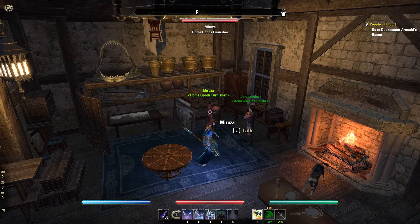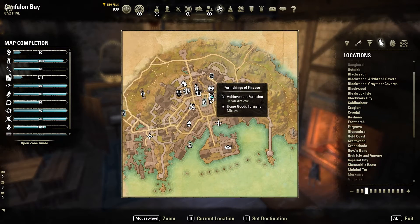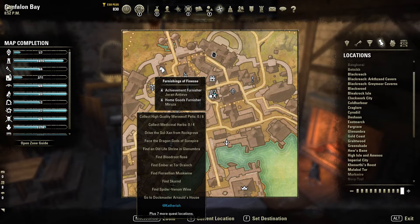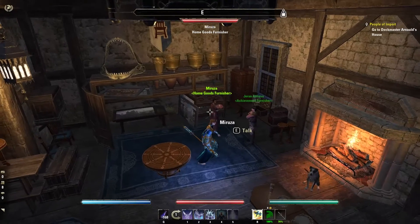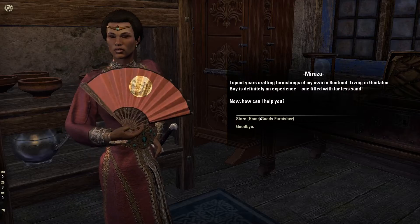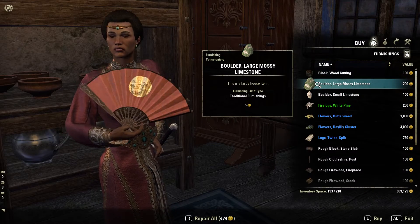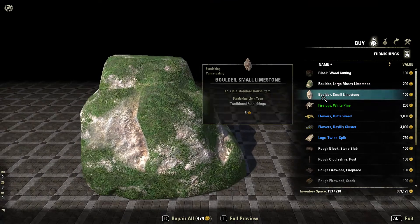I want to show you some new furnishing that you can get in the new chapter. If you go to Confluent Scar Wayshrine, you'll see that pretty close to it is a shop with two furniture NPCs. One is a regular home goods furniture — every zone has it. You can buy some items there, and there are some new boulders added.